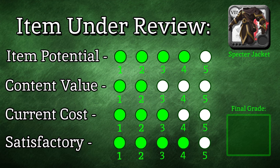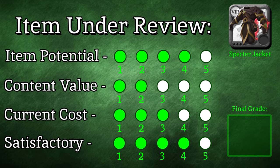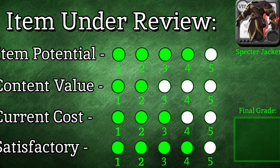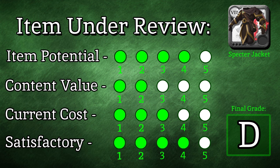The only thing left is to reveal the final grade. Across our four categories — item potential, content value, current cost, and satisfactory — the Specter Jacket scores 13 out of 20, earning a final grade of D. It loses quite a few points from content value due to its limited PvP potential, but overall it's still a great armor that deals crazy damage. If that's your kind of thing, I'd definitely recommend trying it out.